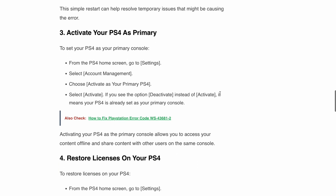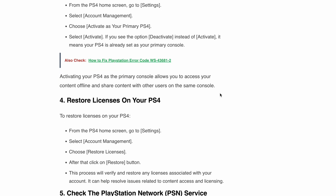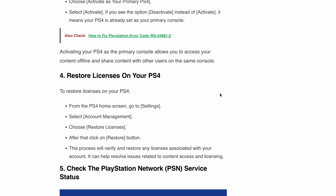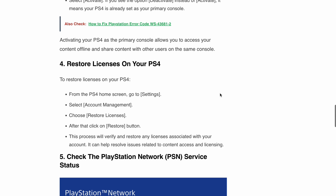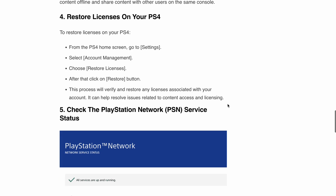Next, restore licenses on your PS4. Go to the PS4 home screen, navigate to Settings, select Account Management, choose Restore Licenses, and then click the Restore button. This process will verify and restore any licenses associated with your account, which can help resolve issues related to content access and licensing.